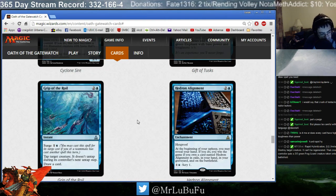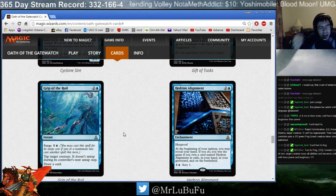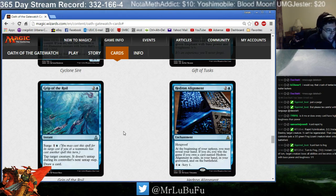Grip of the Roil. Three mana: tap a creature, it doesn't untap, draw a card. Thank god it's an instant. Or Surge for 1 and a blue. I normally like these sort of effects. The fact that it draws you a card is pretty big — it's much bigger than if it didn't. I think it's a very fine uncommon. Great tempo play. The fact that it recoups itself can really be a reward. I think this card is a great uncommon.